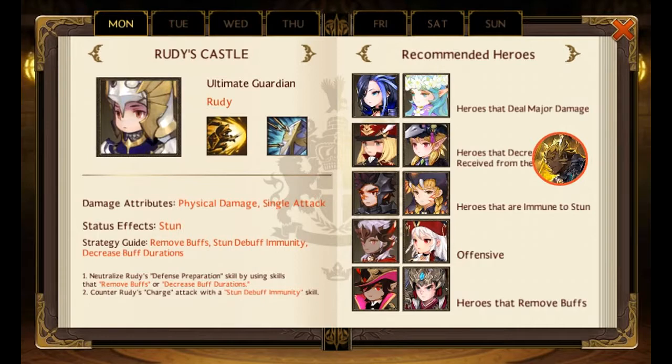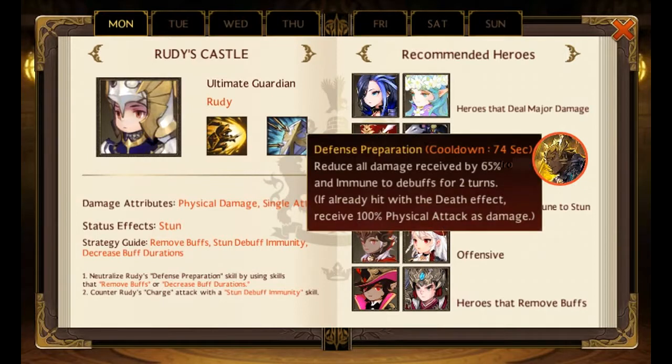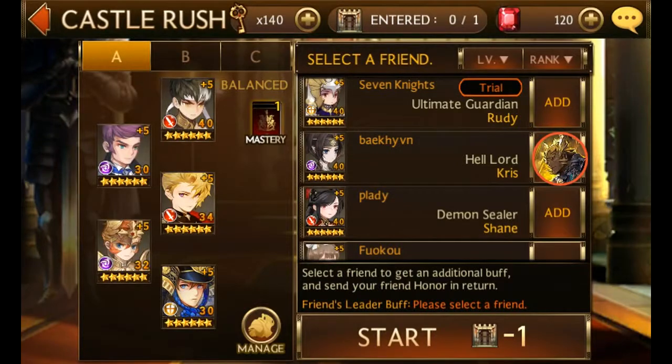So you can see what is the difference with Castle Rush now. This is Rudy — it tells you the recommended heroes. This is the castle version where Ruby attacks an enemy with 230 physical distance, stuns the target, and as completed reduces all damage received by 60 percent. Now these seven knights are much different than the seven knights we have — I'll show you the Rudy I have.